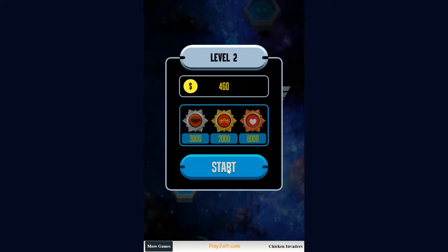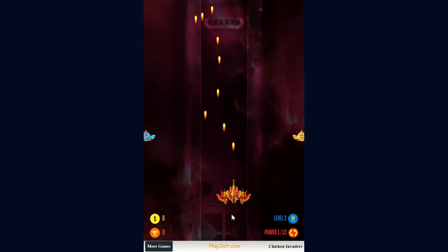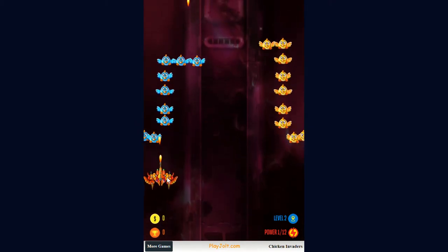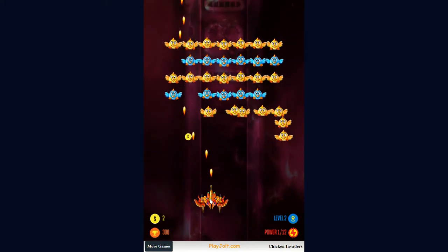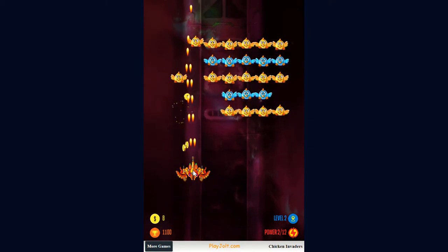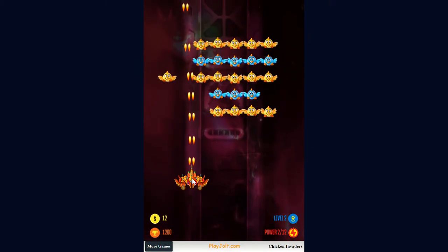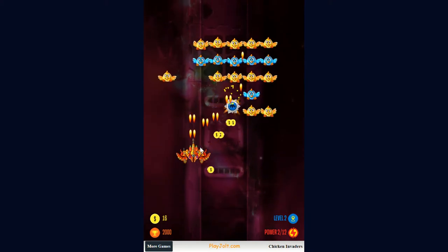I'm gonna show you how to do it from wave one through wave two. The coins just get you coins to buy stuff, and those little two arrows give you one extra laser beam.